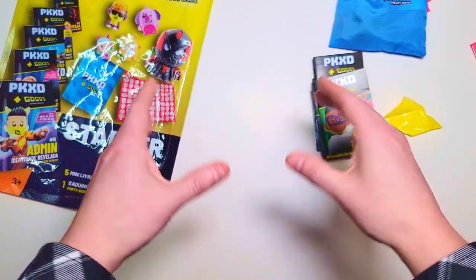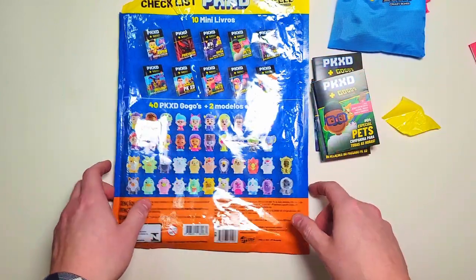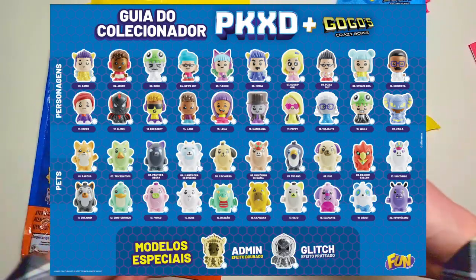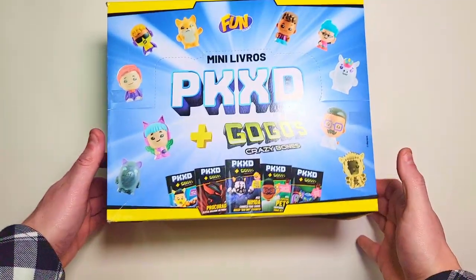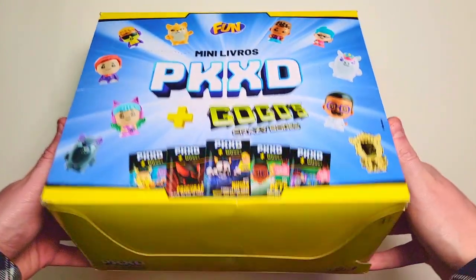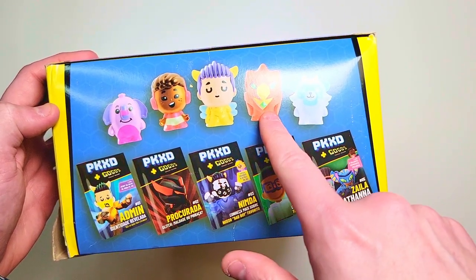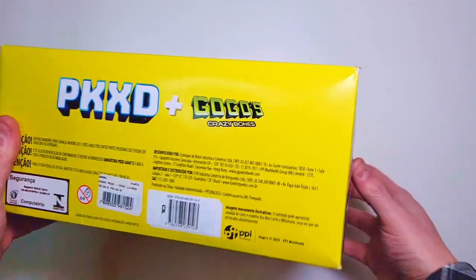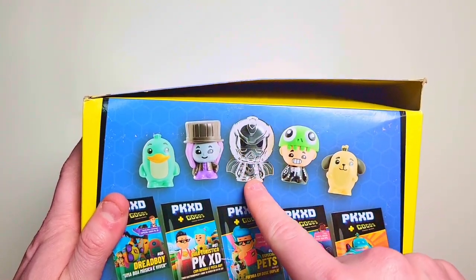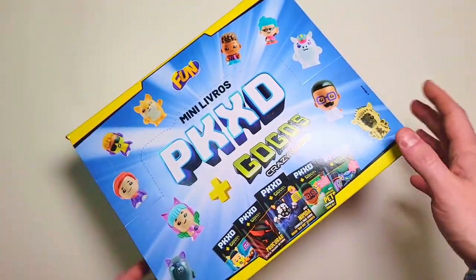That is it for the starter pack. They don't provide a basic paper checklist but there is a PDF available online — it's a very clean checklist, very happy with it. Starter pack is done, so now we can pull out the actual box and take a closer look. There's a little crackage from shipping but look at that — I love that eagle owl dude and the yeti is super cool. We've got the silver Glitch making an appearance, and this frog skeleton dude is sweet.